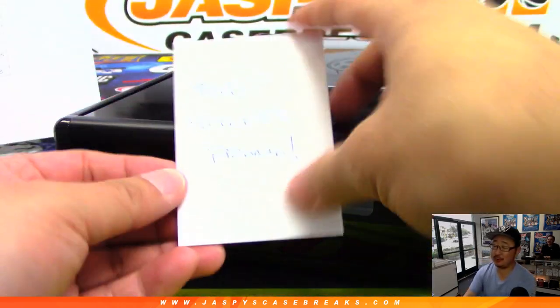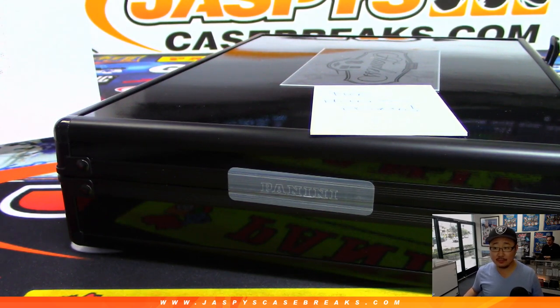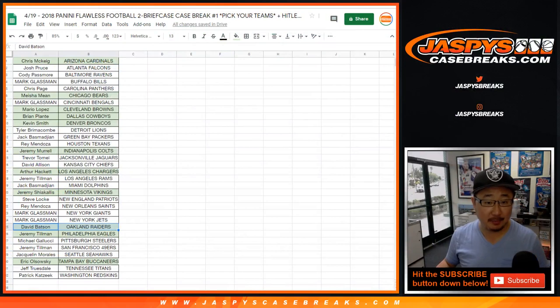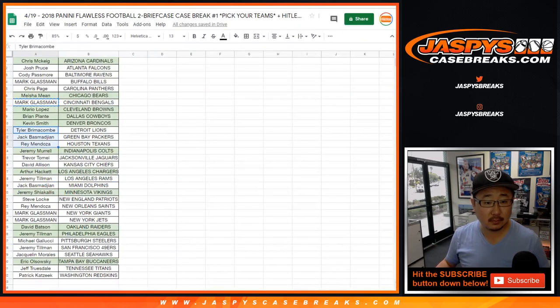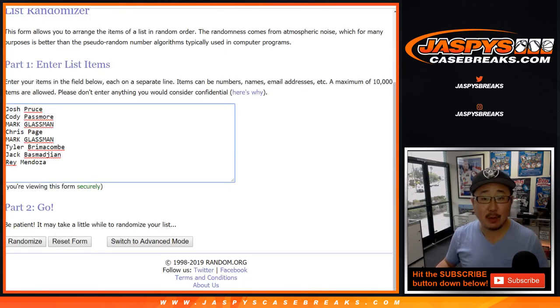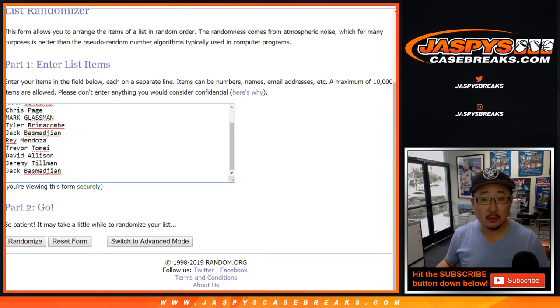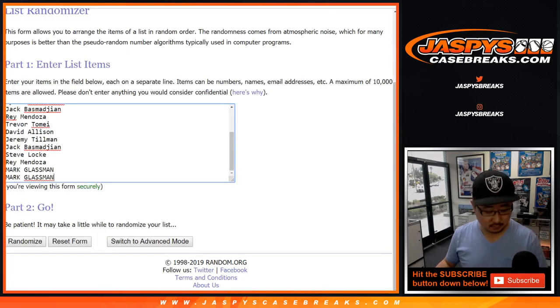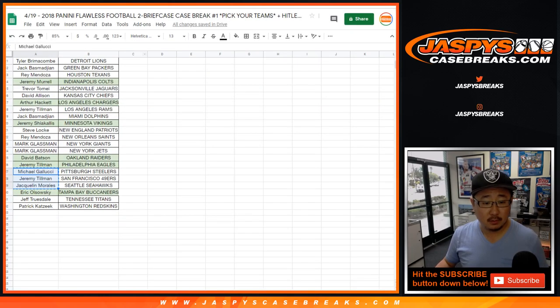All right, some of you went hit list but consolation prize - someone's going to get a hundred dollars of break credit. Let's go back to the list here - I put in green all the teams that hit. Now let's get the names of the people that did not hit and we'll randomize those names. Name on top gets a hundred bucks of break credit which I'll send immediately after this break, just so you can put it right back into Flawless if you want to try again.